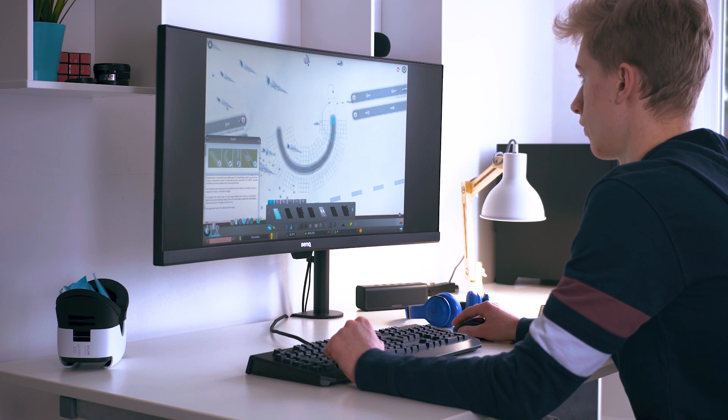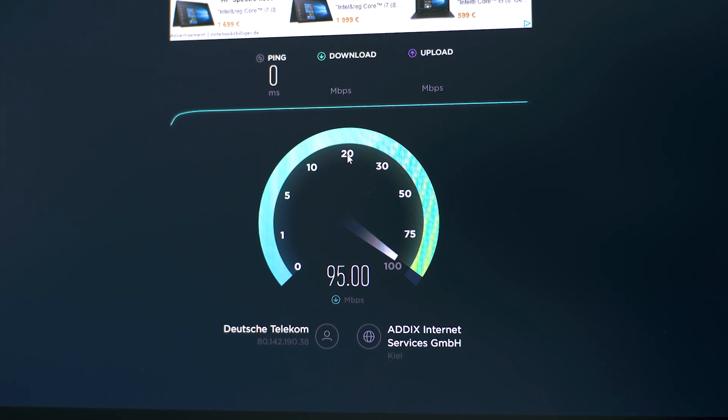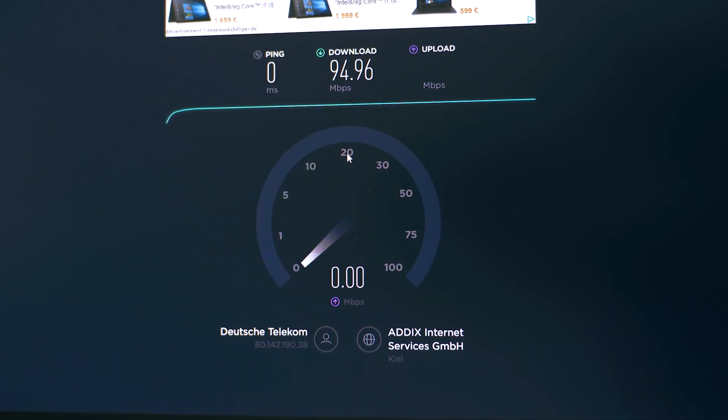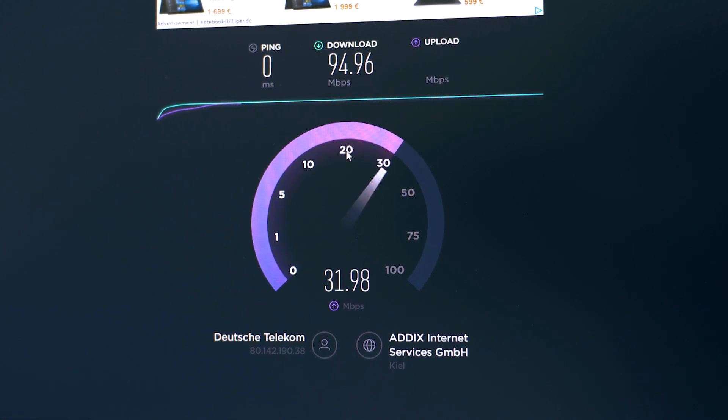The interface of GeForce Now is pretty easy to use — there's not a lot to do, so you basically just choose the game you want and hit play. The latency is actually really good, but I have to clarify that I have a very good internet connection: 100 megabits down, 40 megabits up, and the computer is connected via Ethernet, which is pretty important.